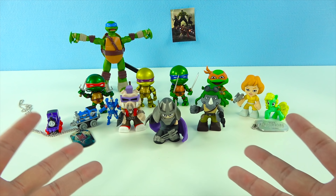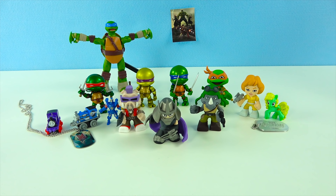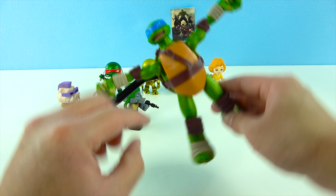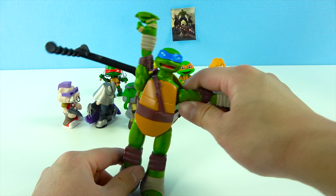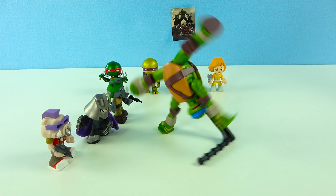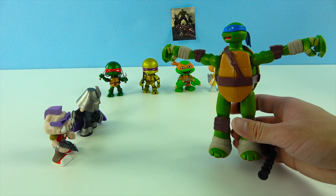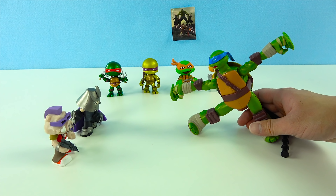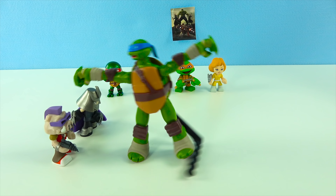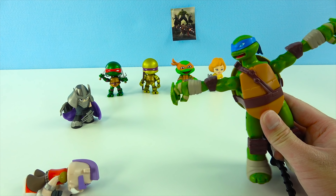And then we've got one more — it's another Thomas and Friends mystery mini. Who are we going to get this time? Let's try and get Thomas. Whoa — we got a purple train this time! Look at his face, it's so funny. And he's number 14 and his name is Charlie. It's Charlie the purple train! Super cool. Let's have him and Millie race. Wow, nice turn, guys — that was super cool!